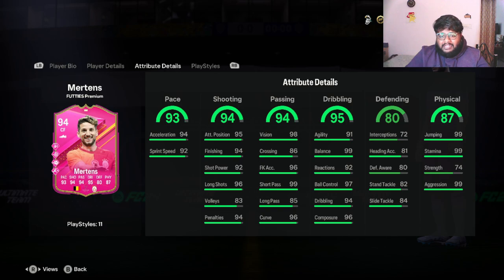With full CAM his sprint speed will increase, which is a plus. Shooting stats: 92 short power, 94 finishing, 95 attacking positioning, 96 long shots — insane. Dribbling stats: 99 balance, 97 ball control, 94 dribbling, 96 composure. Passing stats: 99 short pass, 96 curve, 98 vision. This card looks dangerous.